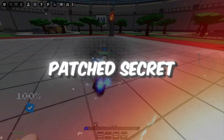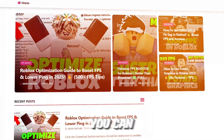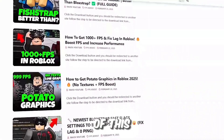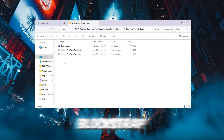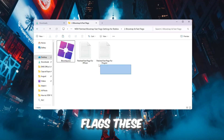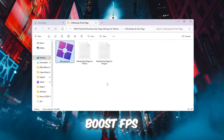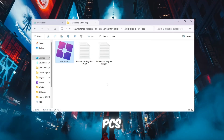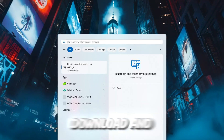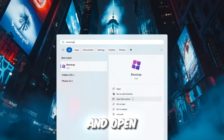Step 3: Patched Secret Blokstrap Fast Flags to boost Roblox FPS for low-end PCs. You can get all the files from the official website — link in the description. We will use Blokstrap, a launcher that gives access to Roblox's hidden settings called Fast Flags. These control graphics, physics, and performance. Using optimized Fast Flags can greatly boost FPS, especially on low-end PCs. Open your FPS Boost Pack, find the file named Blokstrap Launcher, download and install it, then press the Windows key, type Blokstrap, and open it.